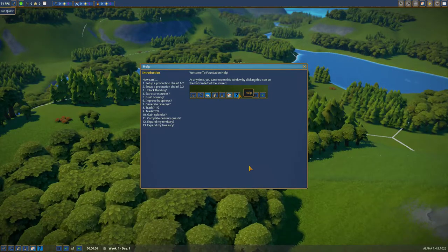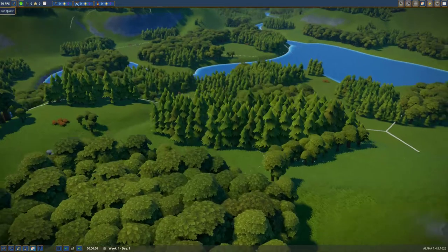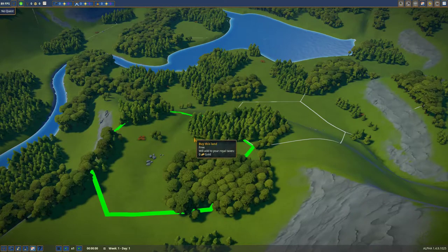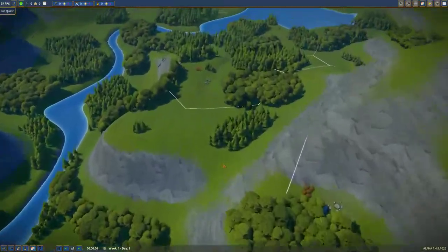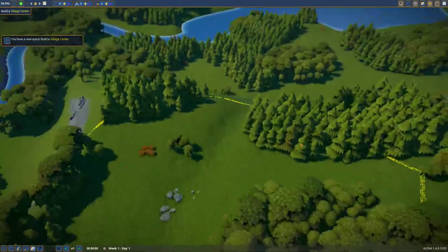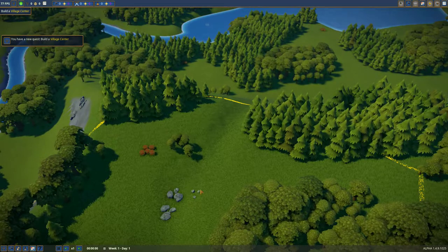I played a little bit of it right after they gave it out to the supporters. So this is the map - we have various zones we'll be able to expand in but we're only allowed to start with one. We're going to go with this hilltop zone right here because it has everything we need: trees, berries for food, and stone.